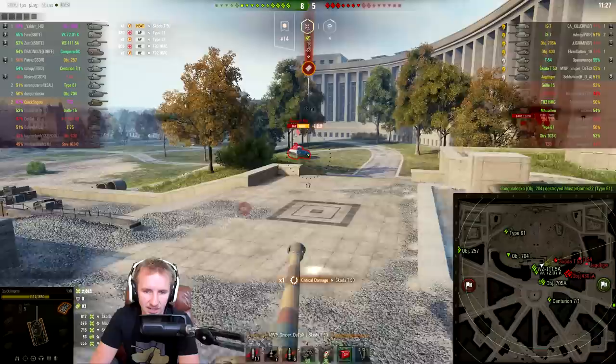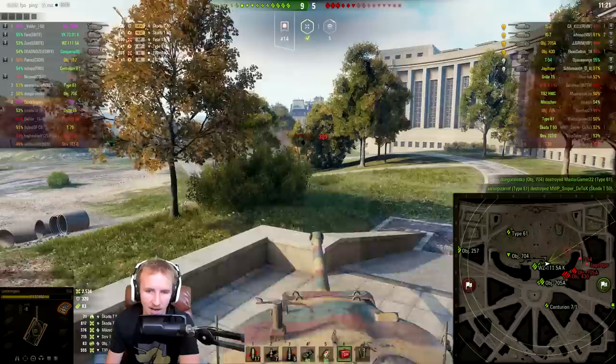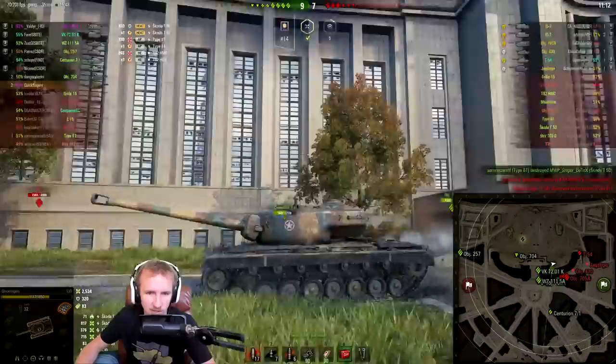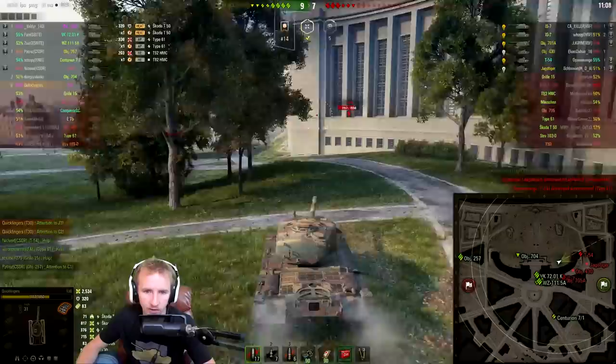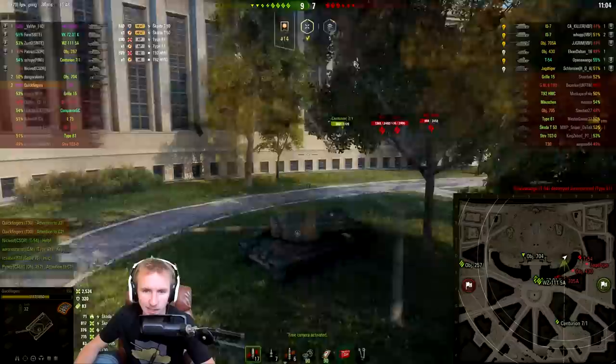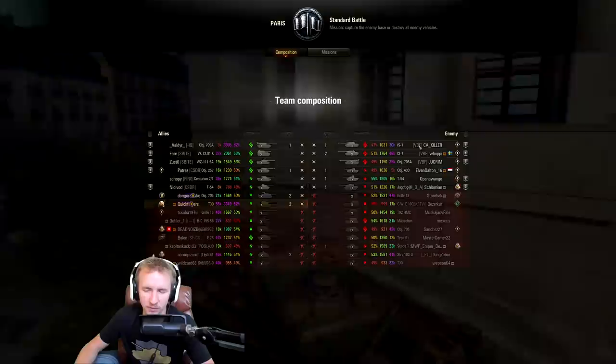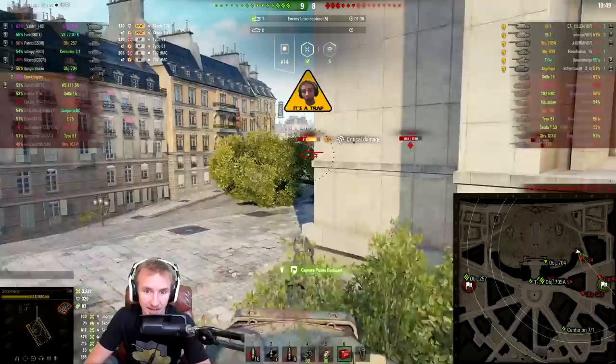I'm thinking should I finish off the Type 61, but I realize somebody else on my team will. So instead I turn my attention towards the Skoda T-50. We put 817 damage into the back of his tank and set him on fire as well. He fires one HEAT round into us which gets absorbed by the meaty turret of this vehicle. Massive respect to the platoon on the enemy team — they're really going to town on our tier 10 tanks.